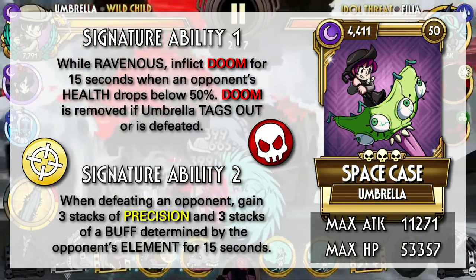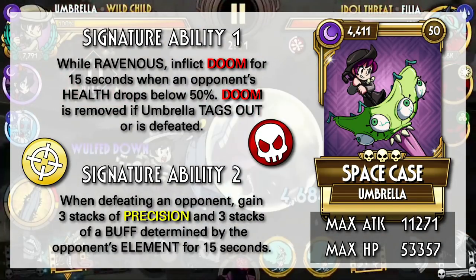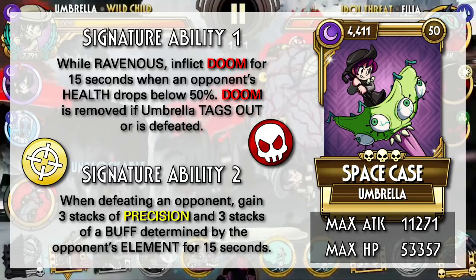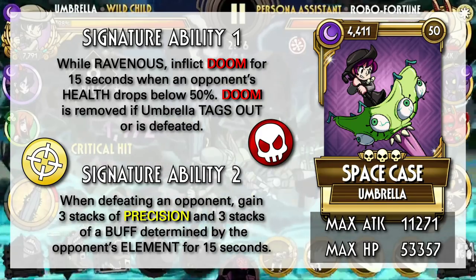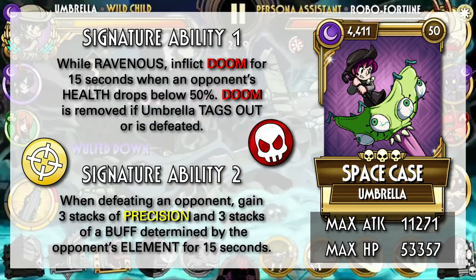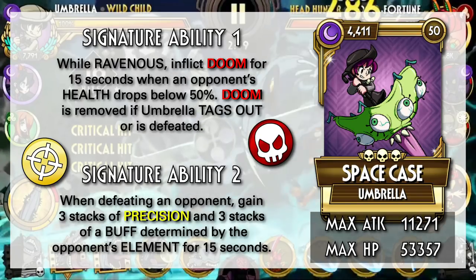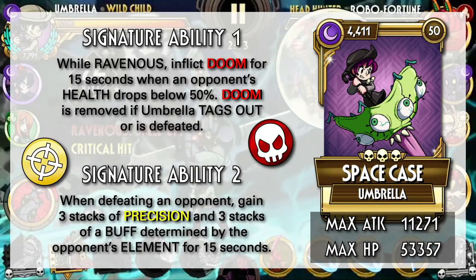We'll start first with Space Case, a variant with a lot of things going for her. Her first ability inflicts Doom when the opponent gets below 50% health — that is a very powerful ability, and getting to Ravenous is not hard at all. An attack stat of 11k makes it quite easy to reach that health threshold. Her second ability gives her plenty of buffs when she kills an opponent. Precision is a powerful buff, but a condition of 3 stacks is quite difficult to fully make use of. Slurp and Slide is probably your best bet to deal tons of damage and defeat an opponent like Immoral Fiber while ignoring her abilities in one hit. The other buffs depend on the opponent's element, but most of these are defensive buffs so you probably won't care too much about them anyway.